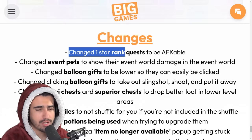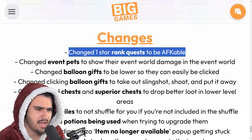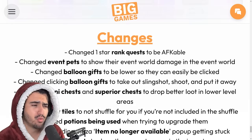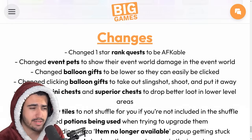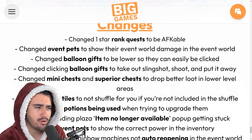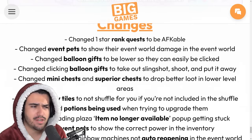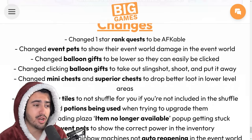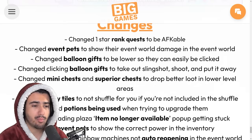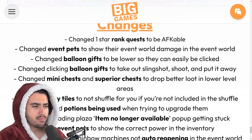At the top it says you can change a one-star ranked quest to be AFKable, though I'm not sure exactly what this means since with macros these were already AFKable. They also changed event pets to show their event world damage in the event world, which is good because we discovered that these stat pets aren't exactly the power they show. In the event world, the damage you do is based off the event stat pets only, not your normal world pets.